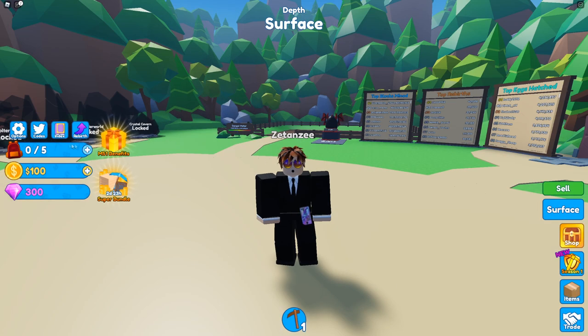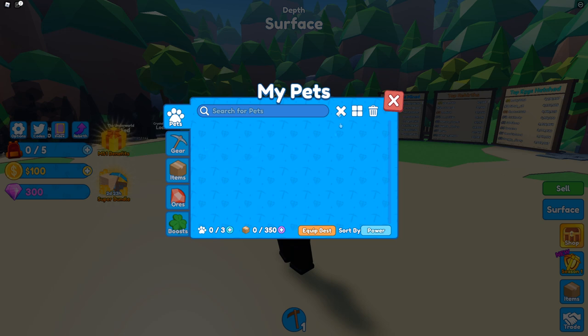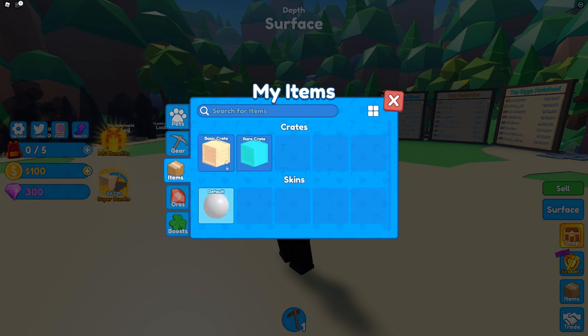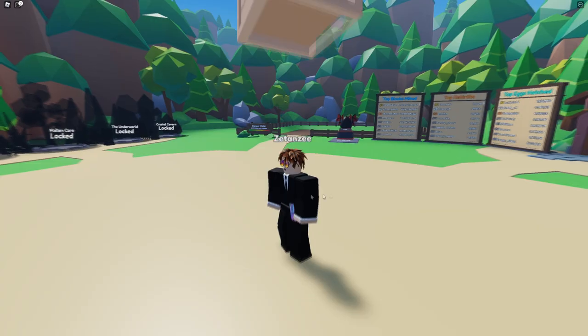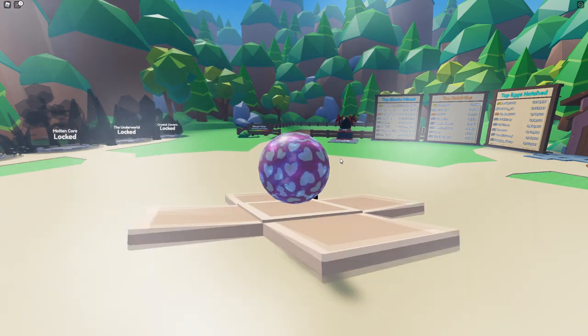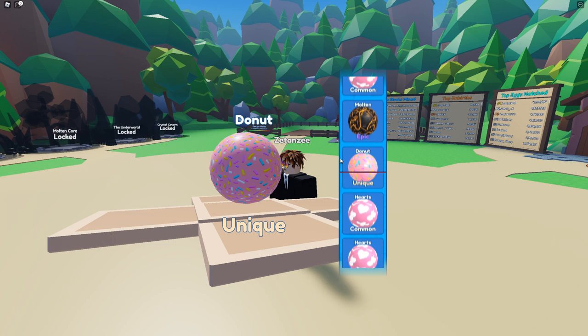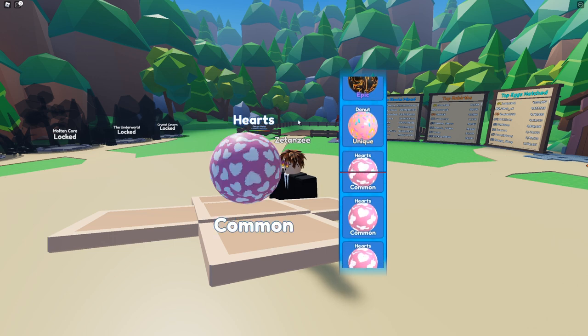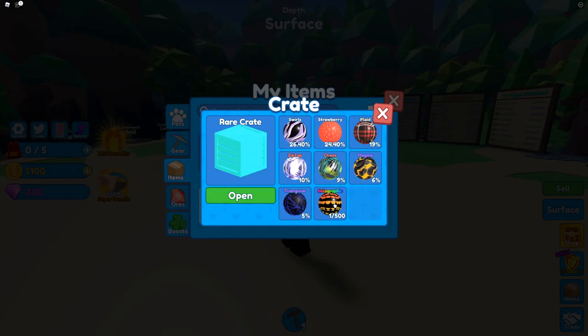After you redeem all of these you'll get new gems and coins, and you can also check out the items inventory to see the crates you just got. Let's go and open up the basic crate right now — maybe we can get the rainbow crystal. Let's see if we can get lucky. We got another common — the hearts item, which is fine — but the rare crate does give you better items or at least better chances at getting better items.